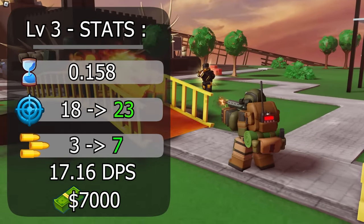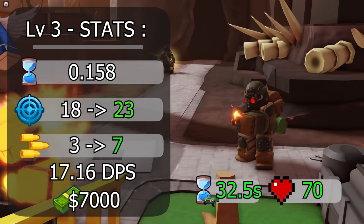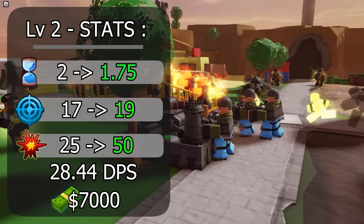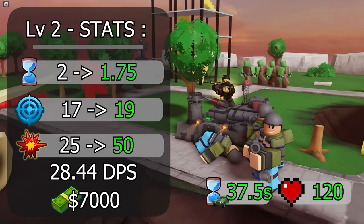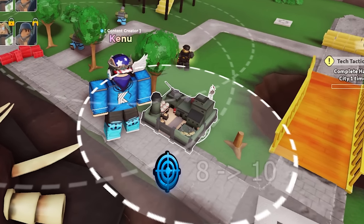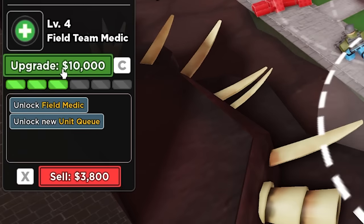On level 3, both spawns get upgraded. Riflemen's range increases to 23, damage goes from 3 to 7, health doubles to 70, and spawn rate drops to 32.5 seconds, giving a DPS of 17.16 and hidden detection, at a cost of 7,000. For grenadier, fire rate increases to 1.75 seconds, range goes from 17 to 19, damage doubles from 25 to 50, health jumps from 45 to 120, and spawn rate lowers to 37.5 seconds, resulting in a DPS of 28.44. The tower also gains increased range from 8 to 10, and most importantly, the commander now gives a 10% damage boost to towers within its range, at a cost of 7,000.